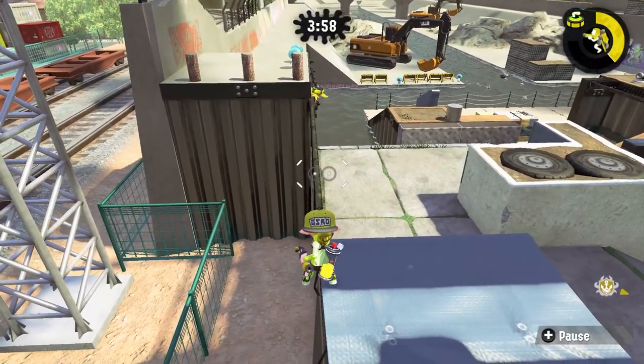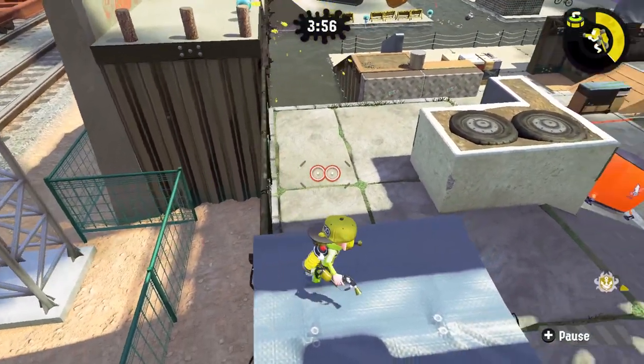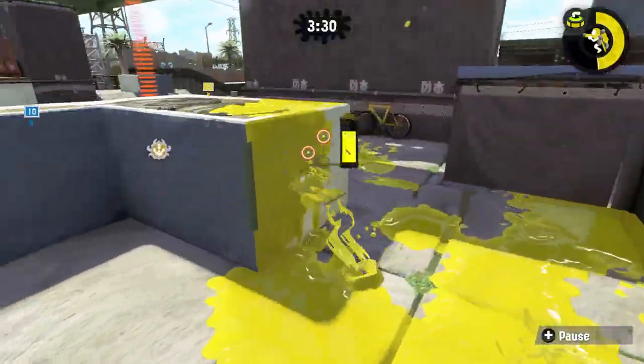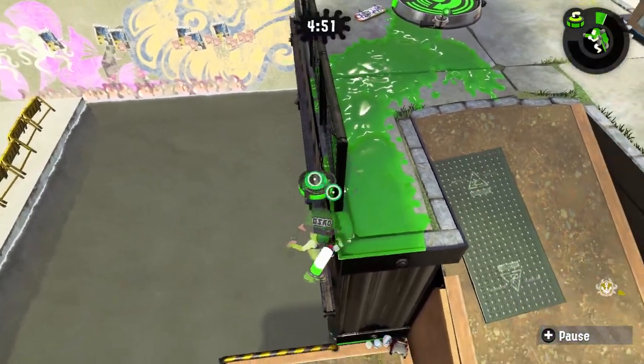Here's a fun trick you can do: just throw curling bombs down these rails and the bomb will rail grind. In some spots, they will shoot back in the other direction, too.